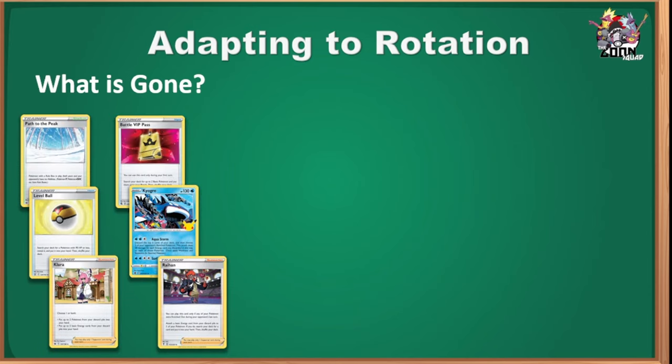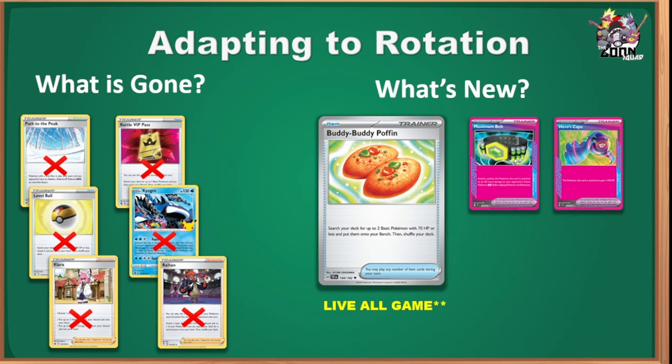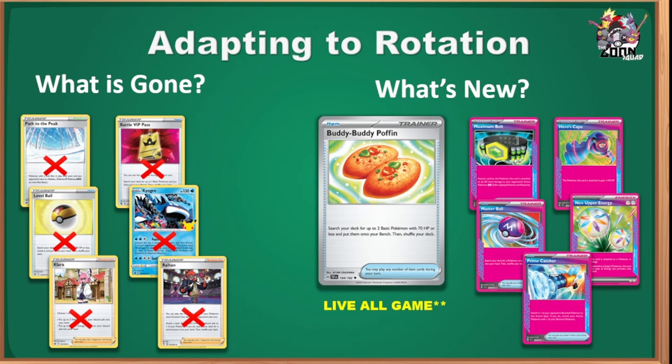Adapting to rotation: we lost some notable cards on April 5th — Path of the Peak, Battle VIP Pass, Level Ball, Kyogre, Clara, Raihan. Replacing them: Buddy-Buddy Poffin is arguably the best card out of Temporal Forces — it searches your deck for two basic Pokémon with 70 HP and puts them on your bench, and it's live all game unlike VIP Pass. Other notable new inclusions from Temporal Forces are the brand-new ACE SPECS: Maximum Belt, Hero's Cape, Master Ball, Neo Upper Energy, and Prime Catcher.